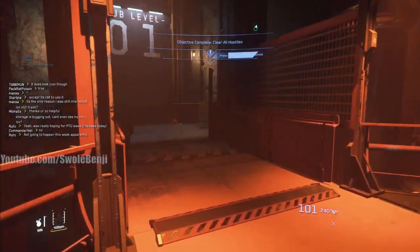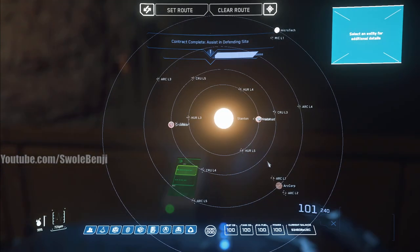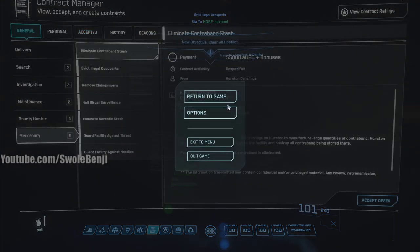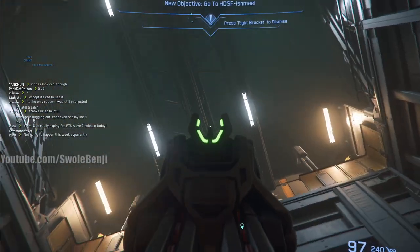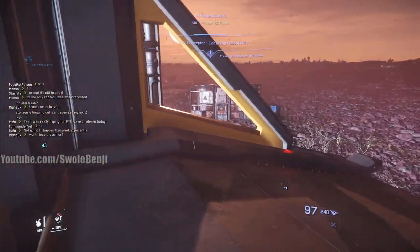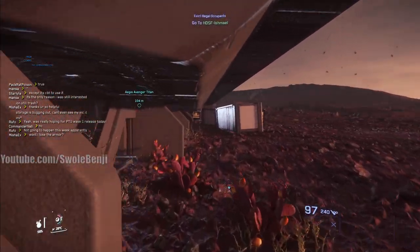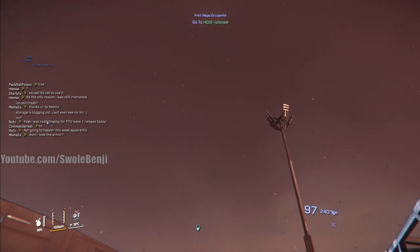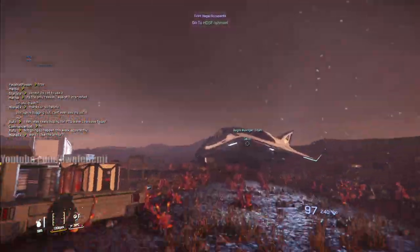Mission complete - yellow guards did a big cleanup job. Clear all hostiles completed! Next mission queued up - evict illegal occupants, I can never say the quest name right. Anyway, this is your brain on YouTube guys - it just turns into mush. That's also what happens when you play Star Citizen. You can clearly breathe here though since there are plants in the ground.